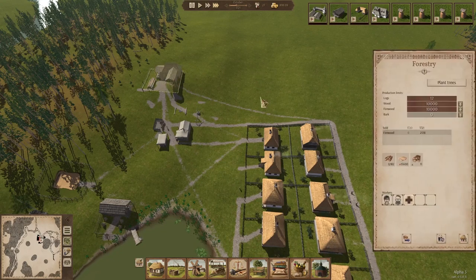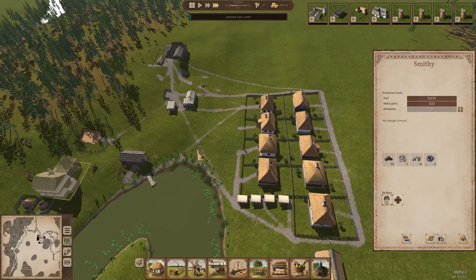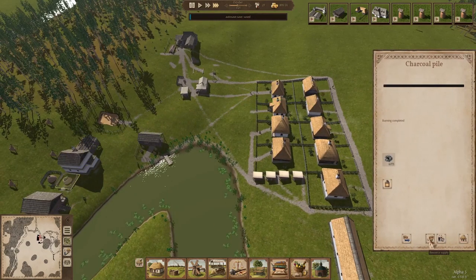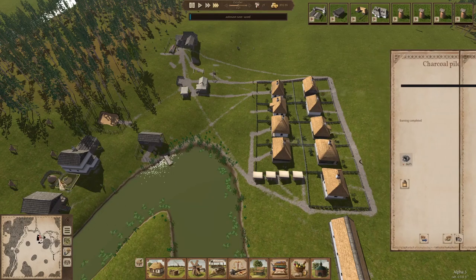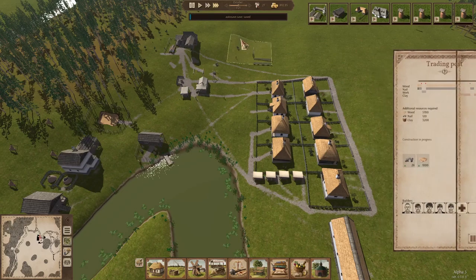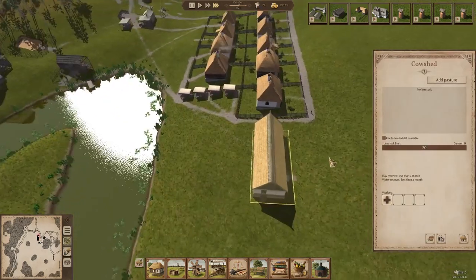We're going to rotate this guy and put him here. We're going to want to move him up — it's important for him to get done. So these builders are going to get going. We don't have enough charcoal. We did set this to be supplied — huh, okay. It is already completed. They'll just have to supply charcoal. But if this finishes before winter, that's going to be good for us anyway. So here's our cow shed.